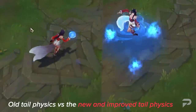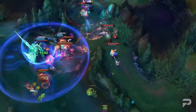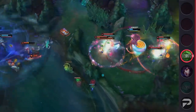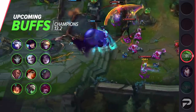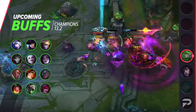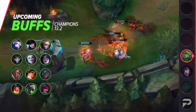This upcoming patch is going to see plenty of marksmen receive some small buffs to help them keep up given the current state of the game. In many cases it's mana cost reduction or mana regen increases. The following marksmen will receive such changes: Ashe, Caitlyn, Ezreal, Jhin, Jinx, Kai'Sa, Lucian, Miss Fortune, Senna, Sivir, Twitch and Zeri. These changes should help them cast their abilities more often, and those who receive buffs to mana growth might end up with slightly more AD than before if they build a mana item.